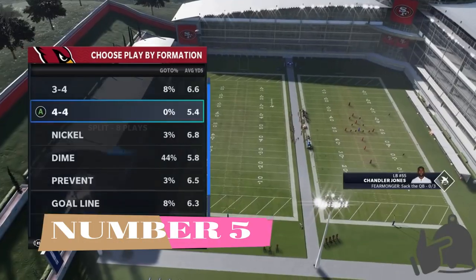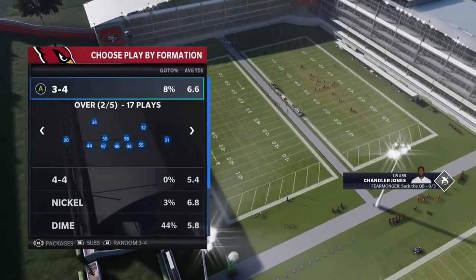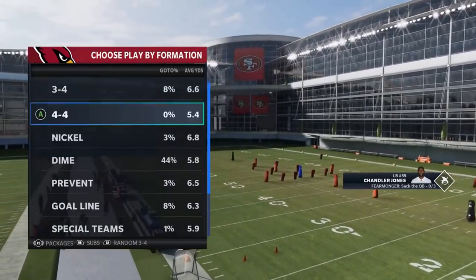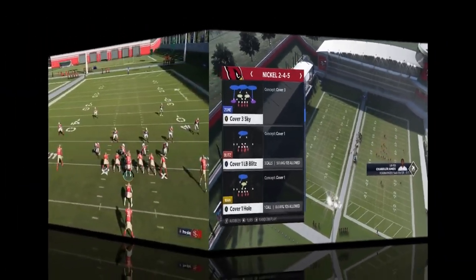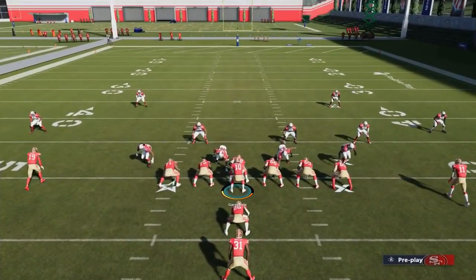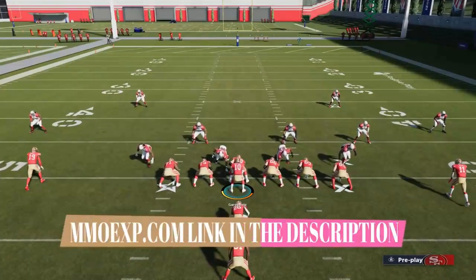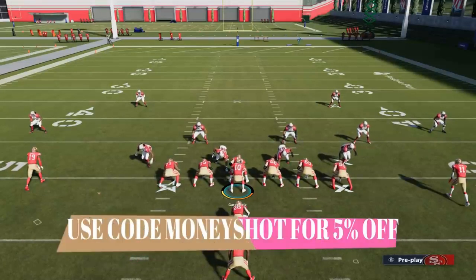Let's go ahead and pick the PA Titan Leak. On the defensive side, I'm going to try to hit myself with a cover 4 — I hope the Cardinals playbook has a good cover 4. We're going to start off with cover 3, so let's pick cover 3 Sky. This video is brought to you by coin sponsors at MMOXP.com. If you're trying to get your MUT team up like mine, make sure to check them out. Link in the description and use discount code MONEYSHOT to get 5% off your order.